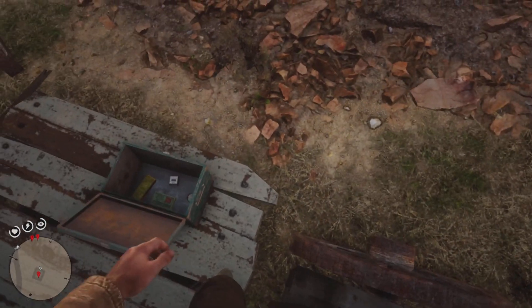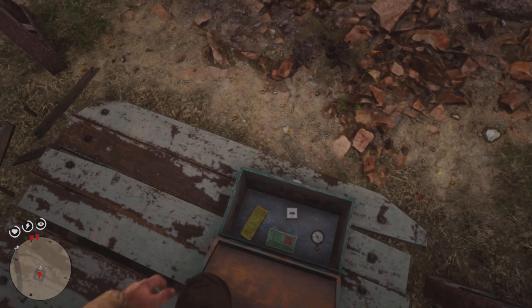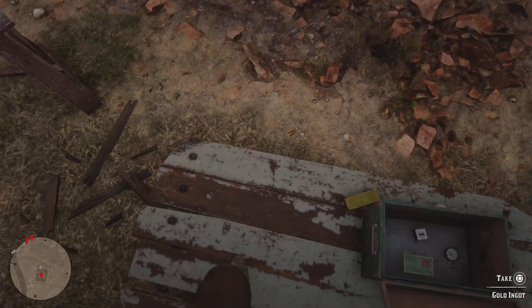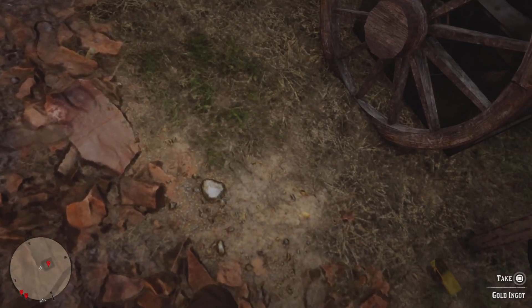Get on top of the shack and drop down onto the table. I've heard that you don't have to kick the bar out onto the ground, but I like to, just to make sure I don't lose it. Once it's on the ground, you pick it up.